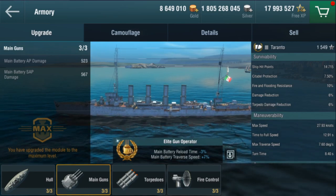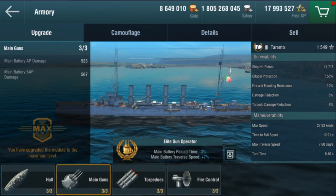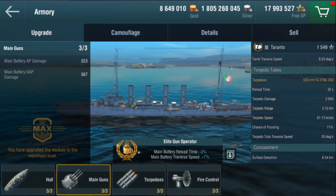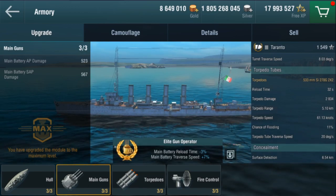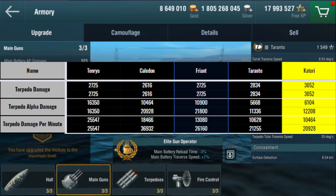Her maneuverability is good at 27.93 knots in 12.91 seconds. However, she turns poorly — 8.4 seconds to do 7.60 degrees per second. She comes equipped with two 533mm dual torpedo tubes, dealing 2,834 damage per torpedo, which is really good. However, in terms of Alpha and DPM, it is the lowest of all Tier 3 ships, so using her as a torpedo cruiser is a big no-no.